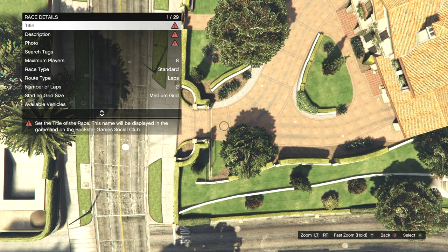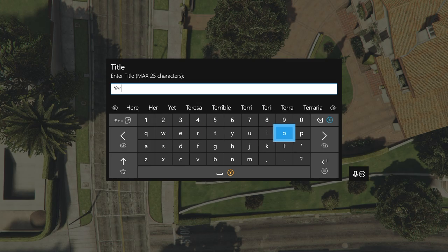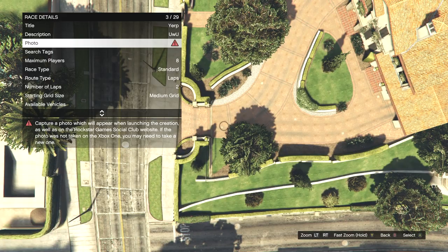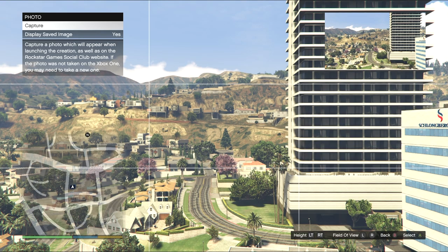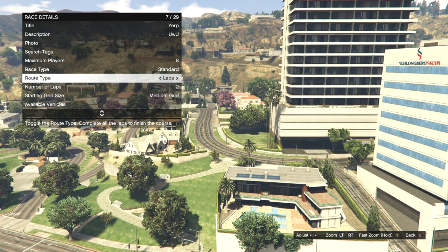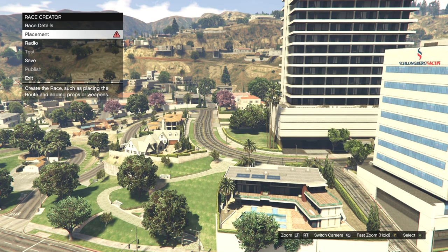When the menu finally loads in, go to race details and make a title and a description — it does not matter what you name them. Then you'll have to take a photo; it doesn't matter what you take a picture of, just go ahead and take one. After the photo, go to race type and make sure it's set to standard.